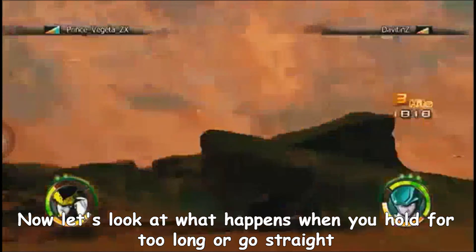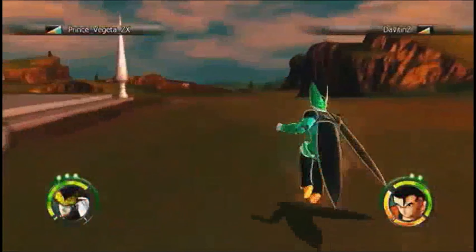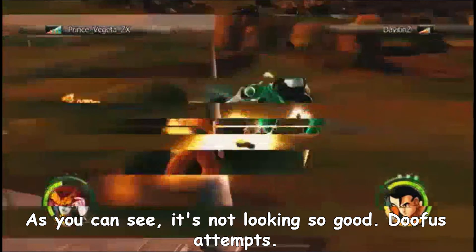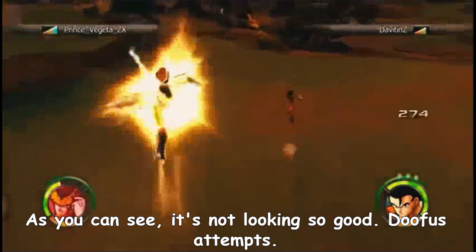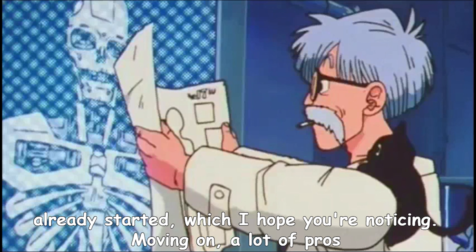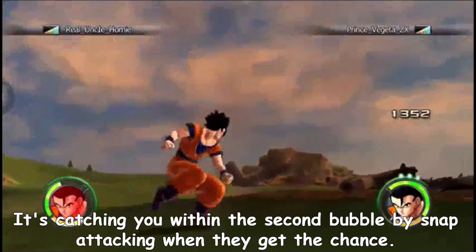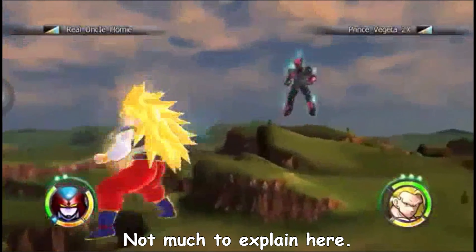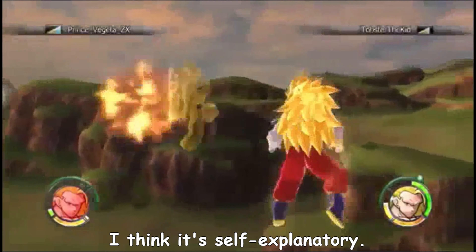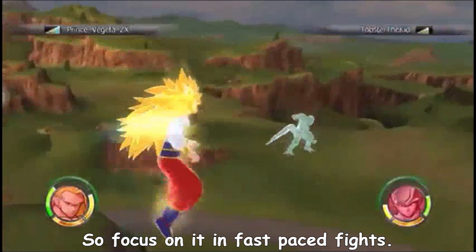Now let's look at what happens when you hold for too long or go straight forward at them. As you can see, it's not looking so good. All this was around the third bubble, when the approach has already started. A lot of pros use this next one: catching within the second bubble by snap attacking when they get the chance. Not much to explain here — snap attacks are fast and can be used immediately to catch your opponent, so focus on it in fast-paced fights.